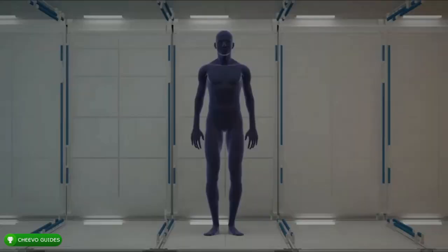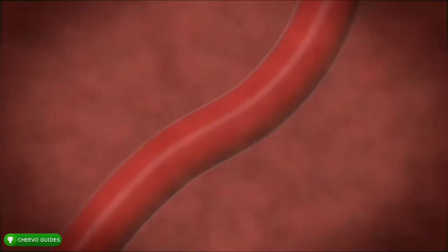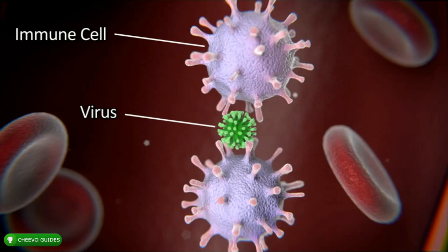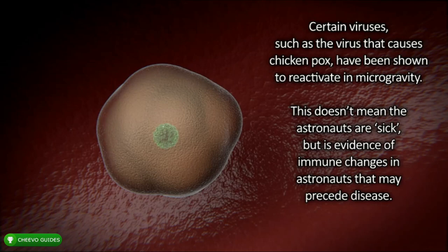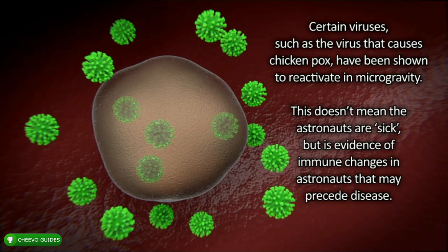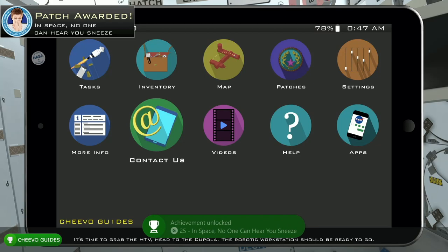The immune system video explains that the body's immune system is altered during space flight due to many factors. Various immune cells travel through the bloodstream searching for invaders, but in space aspects of the immune system appear weakened, which could lead to infections, while other aspects appear overactive, which could cause allergy or hypersensitivity. Certain viruses, such as the one that causes chickenpox, have been shown to reactivate in microgravity — not meaning astronauts are sick, but as evidence of immune changes that may precede disease. Research on the ISS is continuing to characterize exactly which parts of the immune system are altered. After the video, you'll unlock the achievement for watching the immune system video, worth 25 Gamer Score.